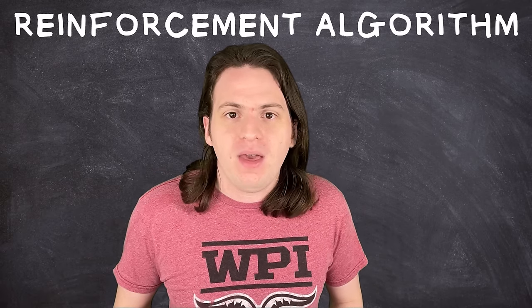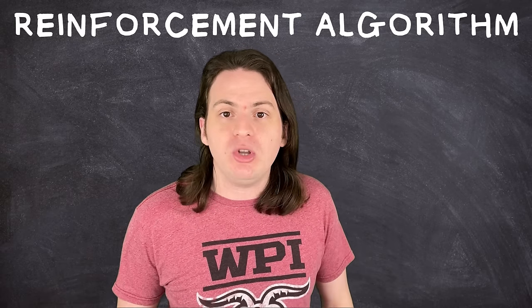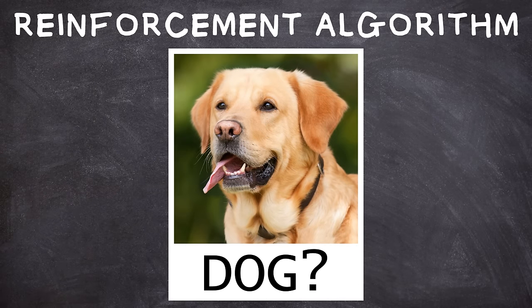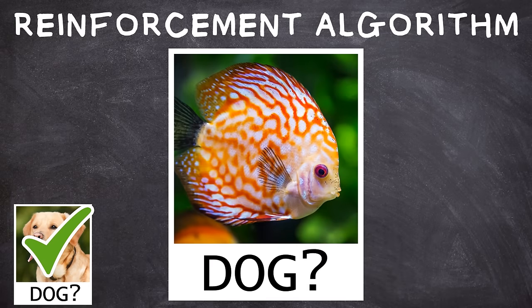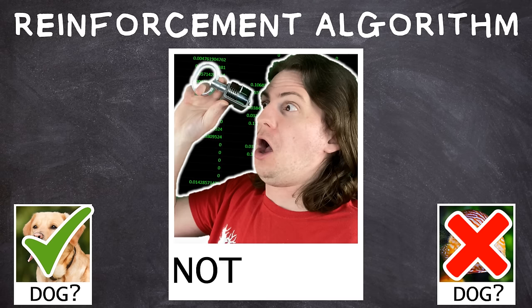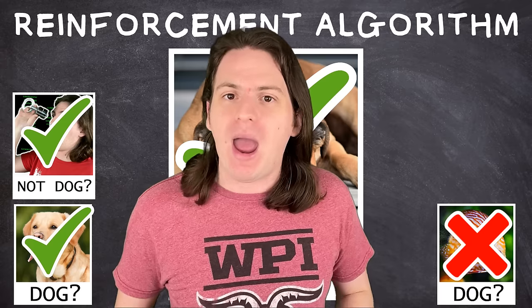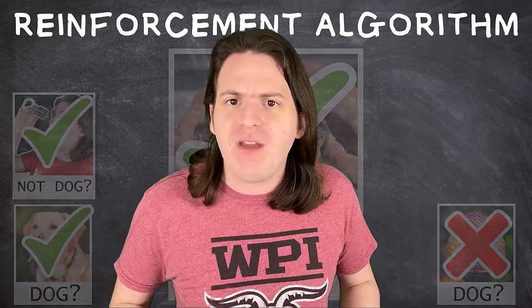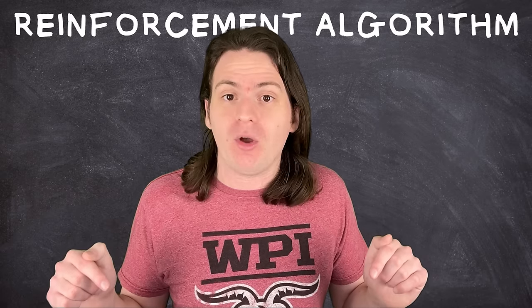The final type of program is called a reinforcement algorithm. This one works based on trial and error. Going back to our dog example, you would just show it one picture and the program would have to guess if it's a dog or not. If it's right, you tell it good job and move on. As you show it more and more pictures, it will slowly learn the patterns to determine which pictures contain dogs and which ones don't. If you want it to be more accurate, you can simply continue to feed it more pictures. If you've ever seen a video where someone trains an AI to play Mario, this is the type of program they're using.